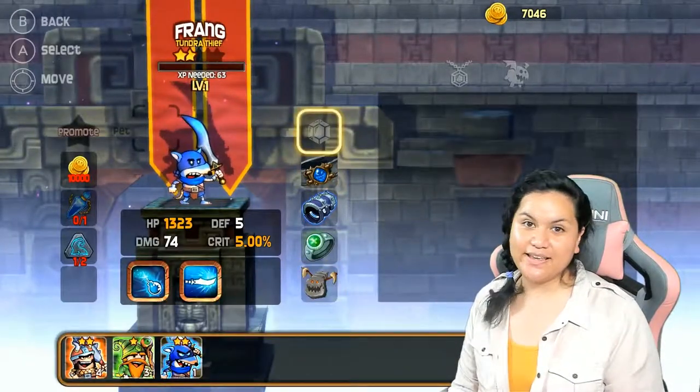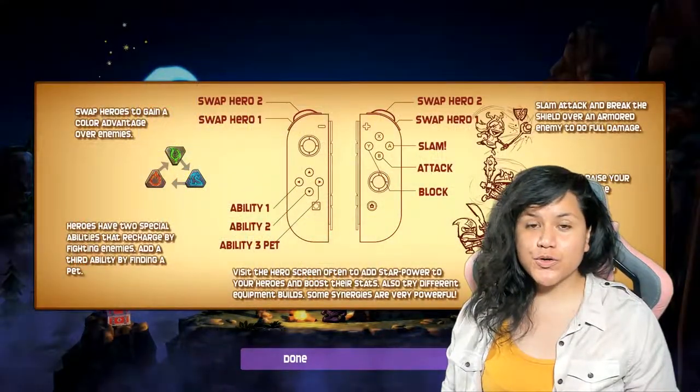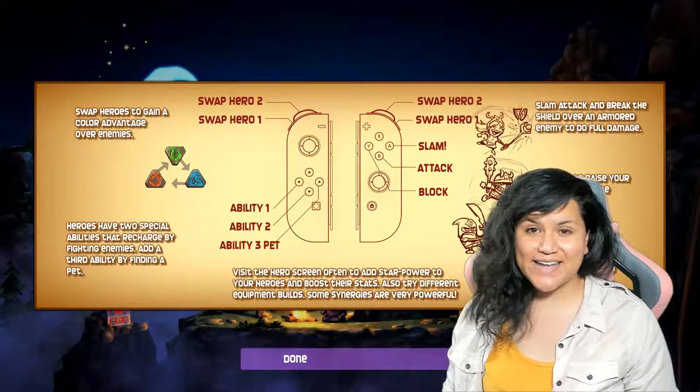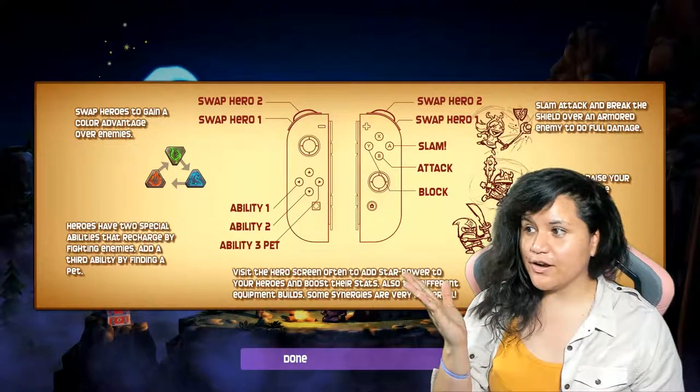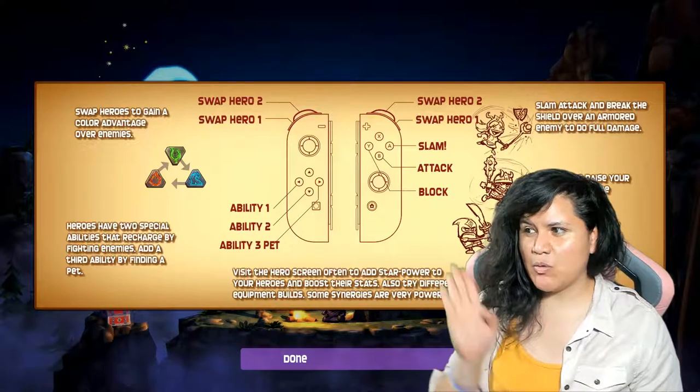Here are the controls. What I wanted to point out was the buttons and their mechanics. We have A as slam, B as attack, and Y as block.